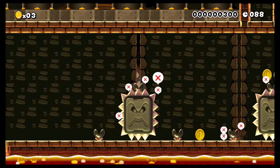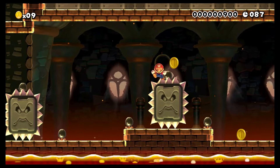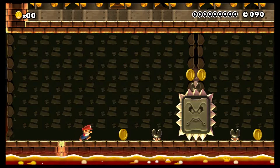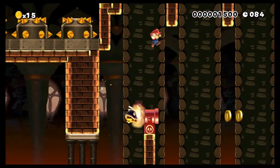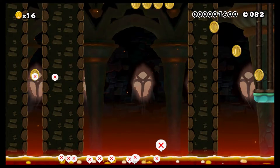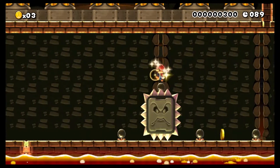Not a very good start, but I think we need to jump over these thwomps. Not enough — I think we need to do a triple jump right off the bat. Jump, jump, jump — alright, perfect. Not sure what we need to do there; maybe we need to wait for the fuzzy beetle to shoot out of the cannon.